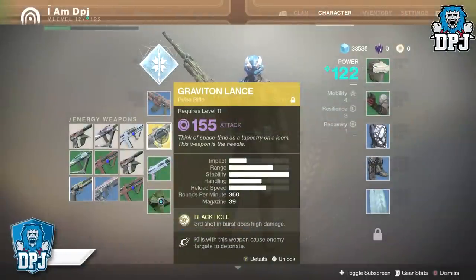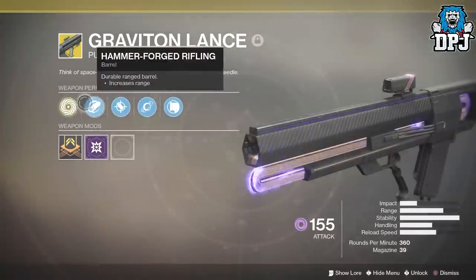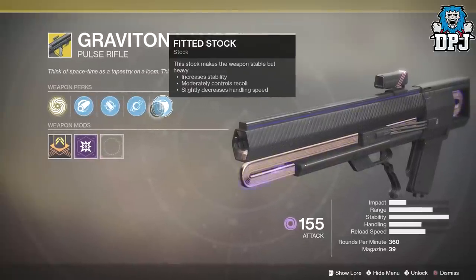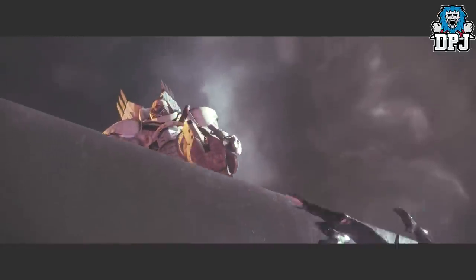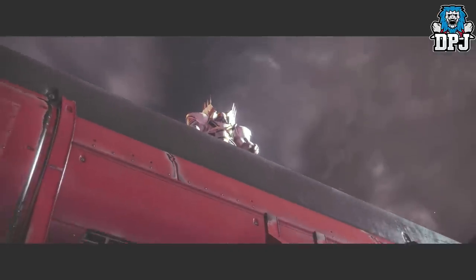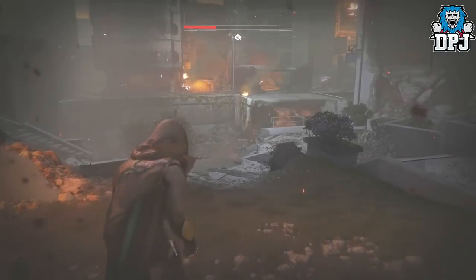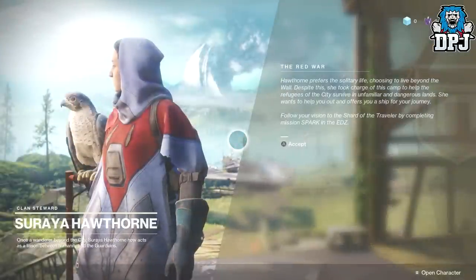So how do you get this? Well it's actually part of the story campaign — you are rewarded this from the IO vendor Ashomur. Firstly you need to complete the Homecoming mission, where you help survivors defend the tower and then go on to lose your light to Ghoul. You then awake with no power or light and have to find your way to the farm with the help from Hawthorn's Falcon. When you are there you need to speak with Hawthorn who starts your milestone, the Red War.